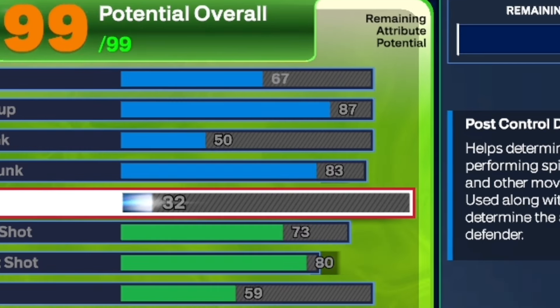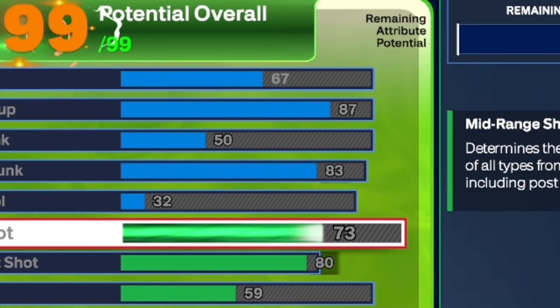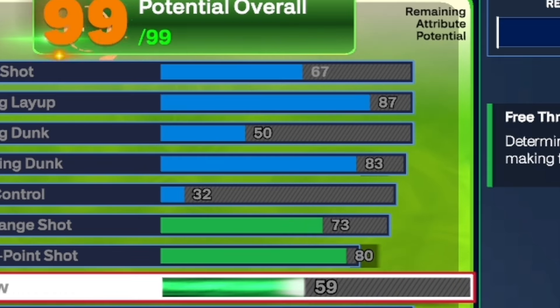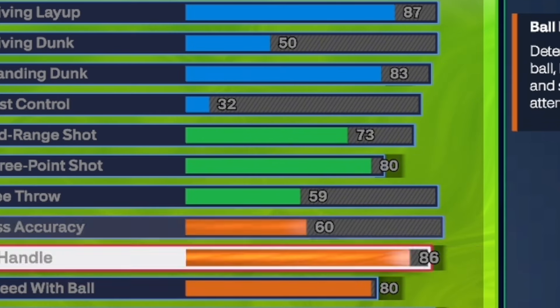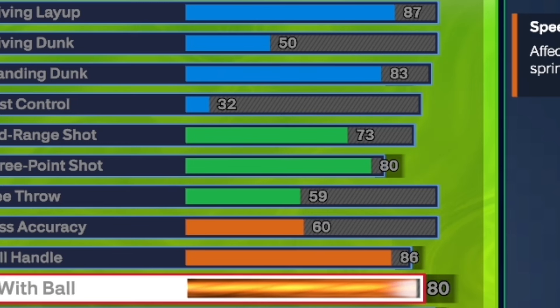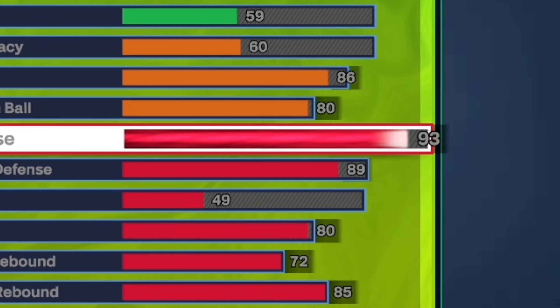Now, we're going to go ahead and move on to that shooting. As y'all can see, we only get an 83 three-ball and a 73 mid-range with a 59 free throw. The shooting is not insane, but trust me, I have a build with an 83 three-ball and you can still shoot — you will not have no problems at all. I really think you should go for more mid-range than three-ball so you can get better badges. For the pass accuracy, you want to get yourself a 60. For the ball handle, 86. And for the speed with ball, 80, so that way you can still be able to dribble.